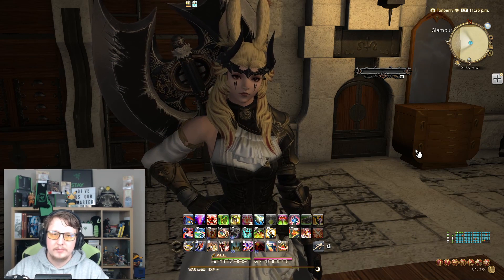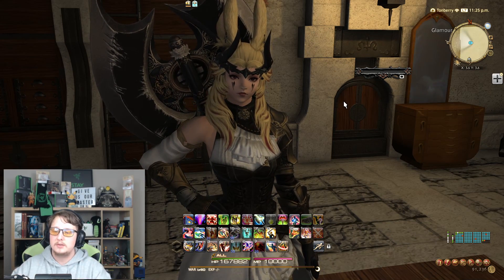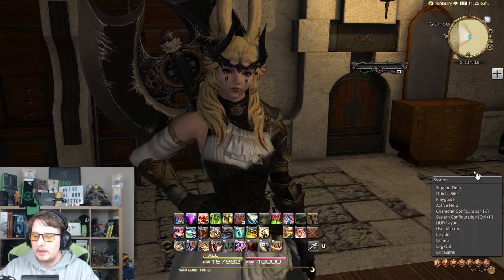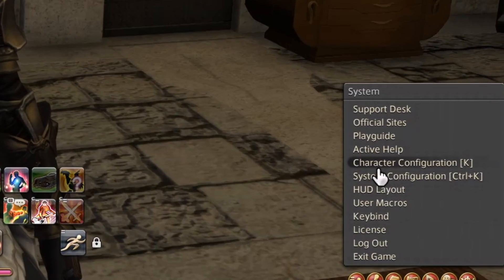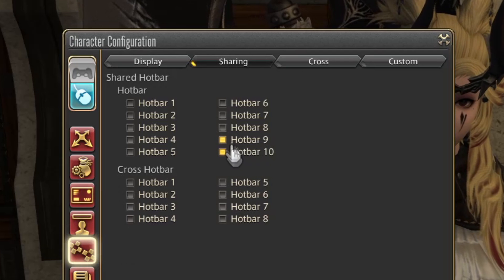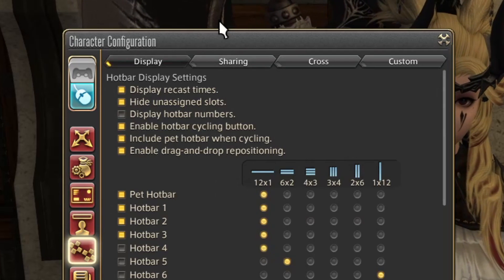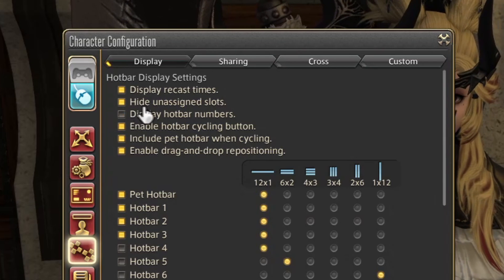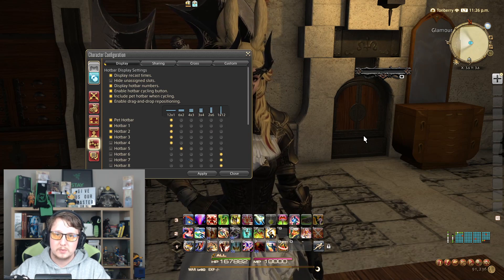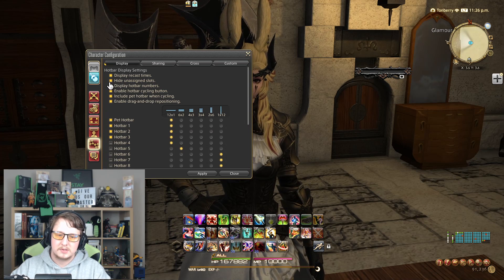We need to make sure that hotbars 9 and 10 are shared so that they will appear on every class, so that when we change classes we still have our side menus. We're going to do that by going into Character Configuration, hotbar settings, sharing, and making sure that only 9 and 10 are ticked. That means they are shared amongst all your classes. Under the display settings, you'll find that 'hide underside slots' will be unticked by default and 'hotbar numbers' will be ticked by default. So to have a nice clean look, we can just tick these boxes and hide it.